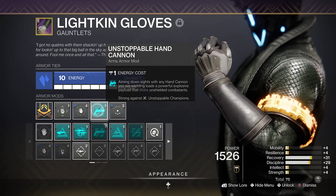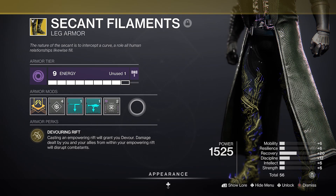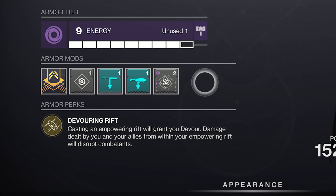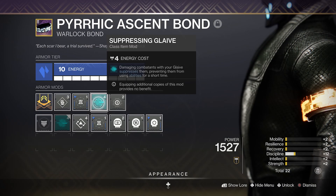My recommended loadout would be an Unstoppable hand cannon along with either the Overload Void Grenades mod, or for Warlocks — if you have them yet — the new exotic boots which allow you to stun Overloads when in an Empowering Rift. As for special and heavy weapon options, I'd go with the new Enigma Glaive paired with the Suppressing Glaive mod.